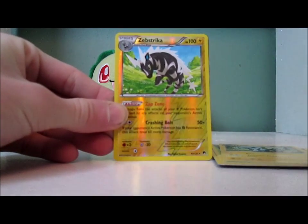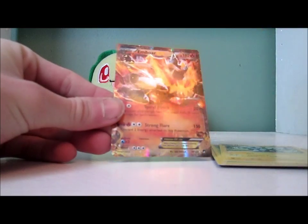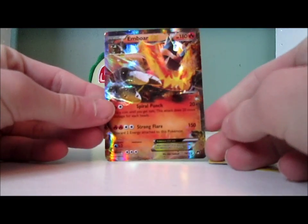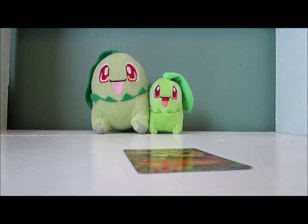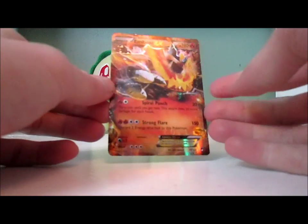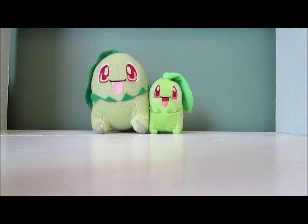It looks like an ultra rare. I did order Ho-Oh EX online last week, so if this is a Ho-Oh EX I'm going to kill myself. Oh, sweet! That's amazing, actually. I need this for my deck — it's Emboar EX! That's a great card, a very, very nice card. I like Emboar a lot and that's actually one card I was really hoping to get. That is a very good pull — that's almost even better than a Chikorita.